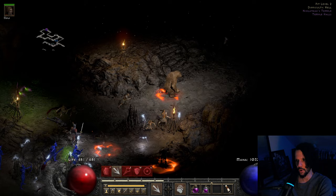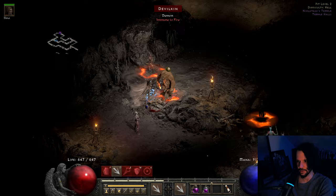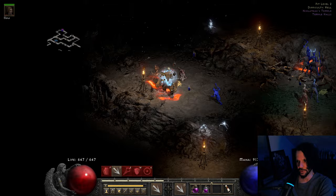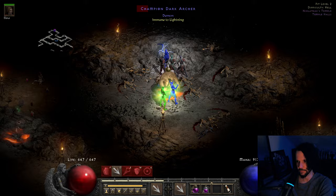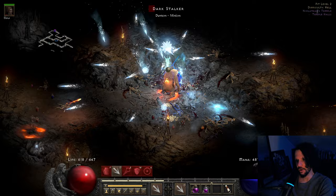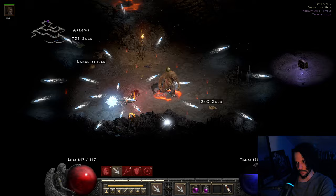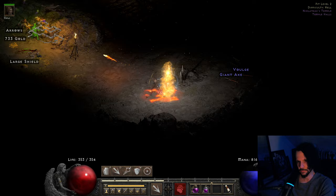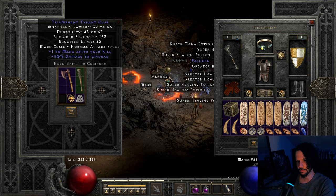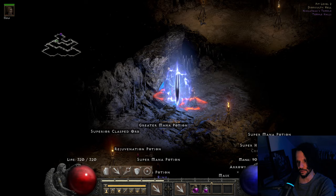Whoa — energy shield went down, not good. Almost died instantly when that happens — that shows how much work energy shield is doing. Recast it at a lower level but it should still be fine. When everything starts proccing it's just pure cold harmony happening. A blue tyrant club dropped: one mana after each kill. And a little tornado action at the end — let's get out of here.